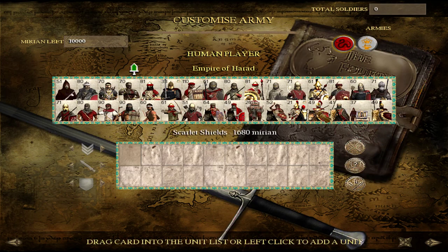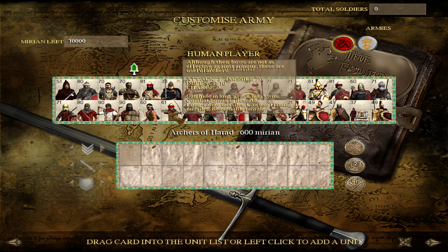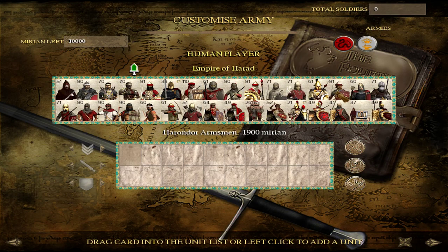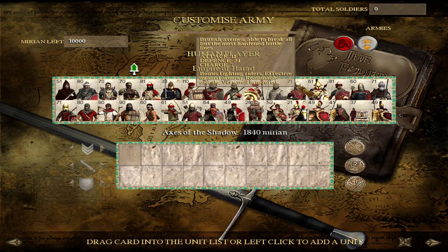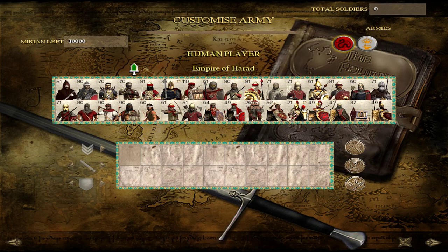They do get a lot of variety, not quite as much as Dunabar of course, but you can see they've got a lot going on. Harad can turn to the Shadow Cult, and if you do that by building enough Shadow Temples, you'll notice that your roster does change. Pretty much from Tier 3 upward will switch over to a Cultic version. So you will lose your Spearmen of the Serpent, your Archers of Harad, your Scarlet Shields, but you're going to gain things like the Shadow Riders, potentially Axes of the Shadow, and Gronsmen.